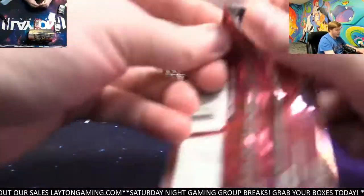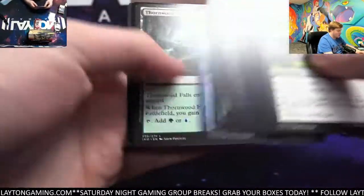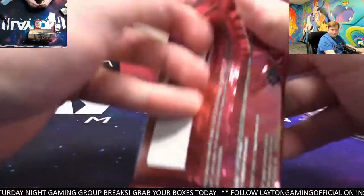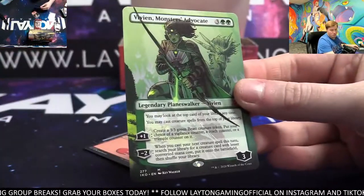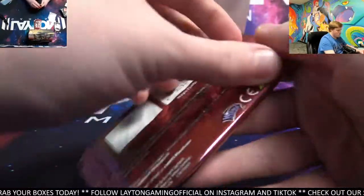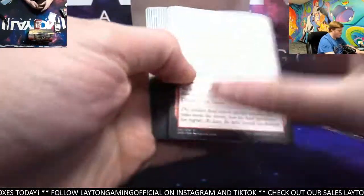Doom of Depths, Thornwood Falls, and Foil Offspring's Revenge — definitely not bad, we'll take those. Foil Rare. Good luck, Josh. Borderless Vivian, Monster's Advocate — nice looking borderless. There you go. Solid, Josh. Mountain. Foil Island. Slot number one treating you well. Let's go, man.